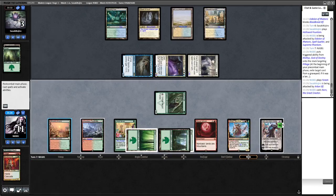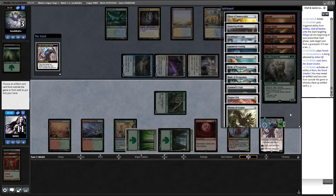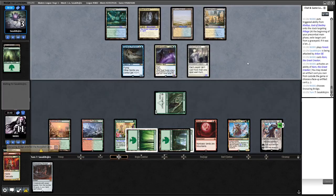Sadly we can't get anything immediately. What do we want to get here? We could get the Elixir, but I think we'll get Ensnaring Bridge — Klothys can just drain my opponent to death. We're taking three, four, five, six here but we can beat them if they don't attack with everything. If my opponent attacks with Spell Queller and Eidolon we go to six, untap and get to seven life from Klothys.